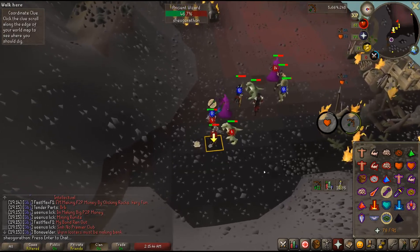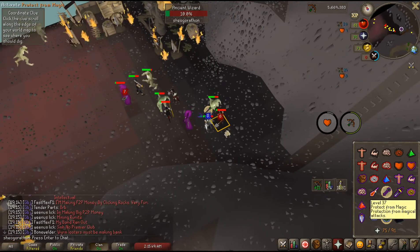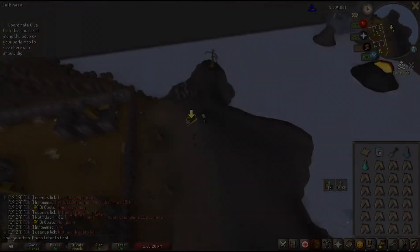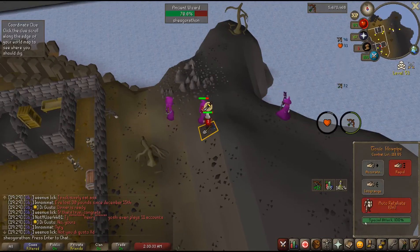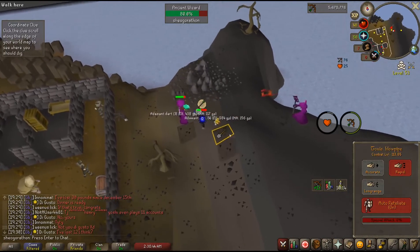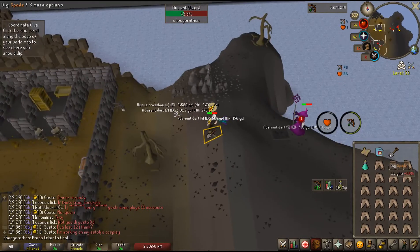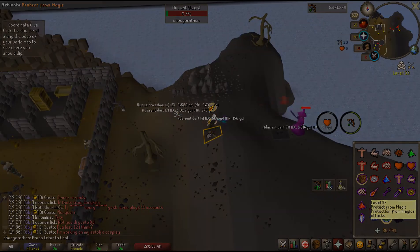Don't underestimate these mages — they have low HP, but they can all hit fairly high and can quickly overwhelm you if you aren't prepared. If I get this step in the wilderness, I bring only my blowpipe, a clue box, spade, ranging potion, a few prayer potions, antidote++, and the rest of my inventory filled with sharks. With a ranged level above 90, these should present no problem at all.